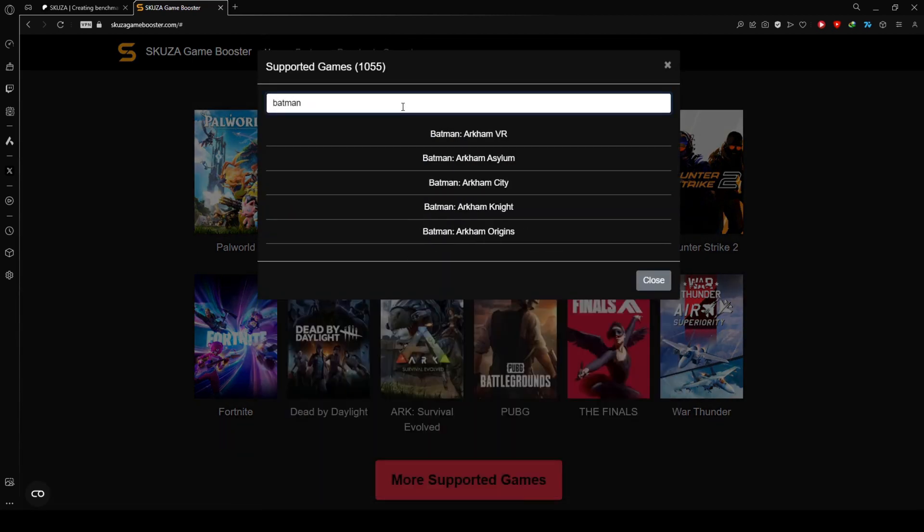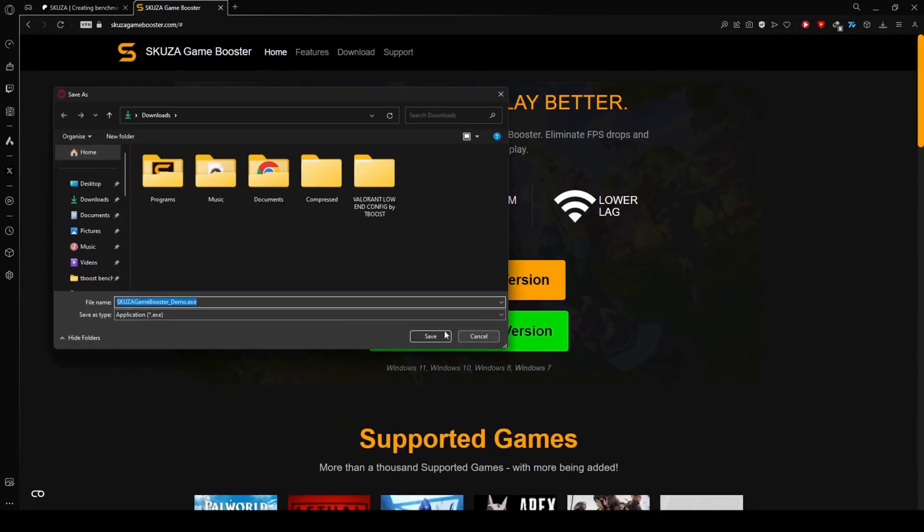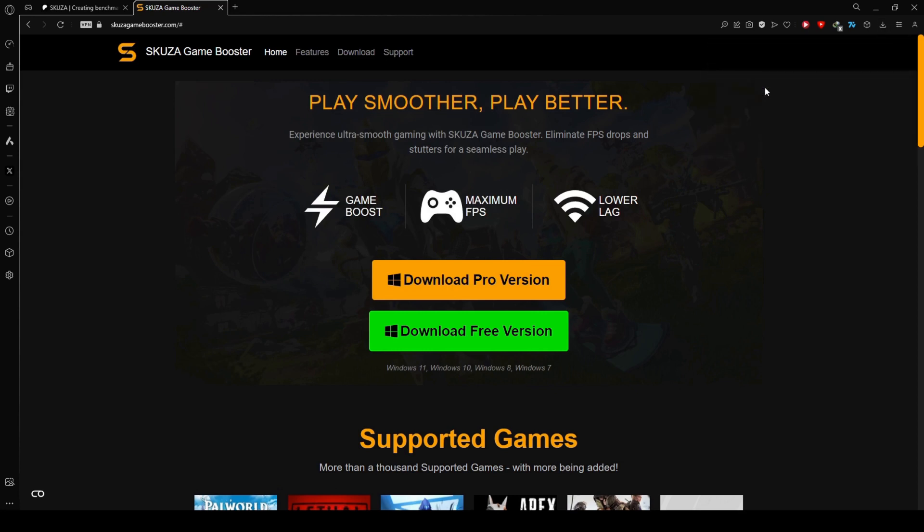Check out the extensive list of supported games. Skusa Game Booster covers over 1,000 titles, so chances are your other favorites are on the list too. While the free version supports all games, the pro version unlocks additional features.